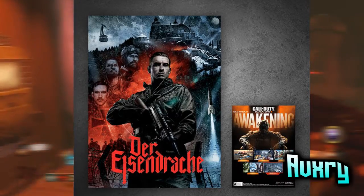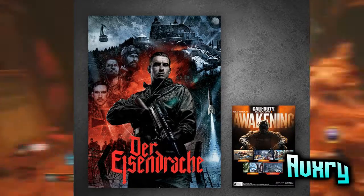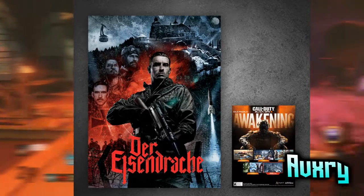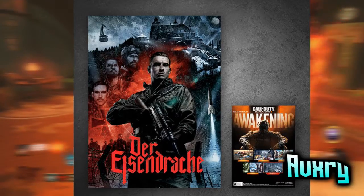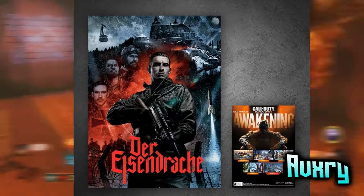Why is that cross there? Treyarch normally does things on purpose, so that cross being on Richtofen — I think it is actually trying to tell us something. We all know Richtofen's an odd little fella, so it could be something good or something bad. But it's on the missile and it's on Richtofen — possible.